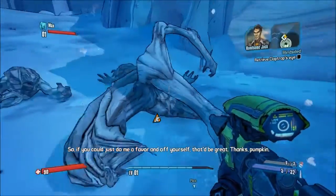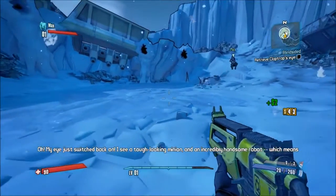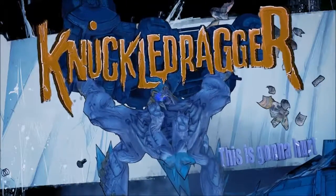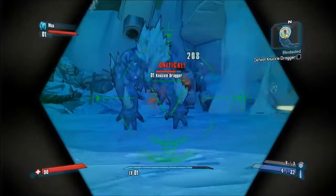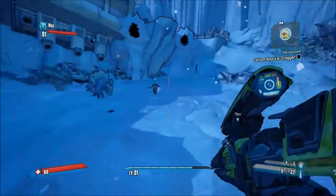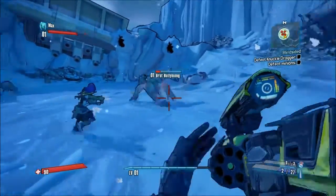Oh damn, this character model is deformed — those skinny legs, like chicken legs. Let's try to get the Hornet this time. If you 360 no-scope headshot him he's gonna drop it 100 percent. I can try — will I succeed? When I played my Psycho character, legendaries dropped everywhere. I got one from almost every single boss. I also got the Double Penetrating Bonus Package twice with the Gunzerker.